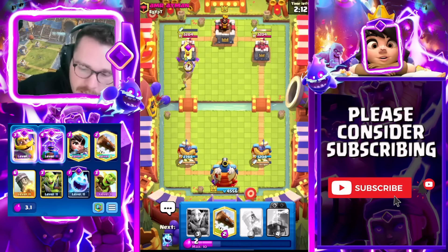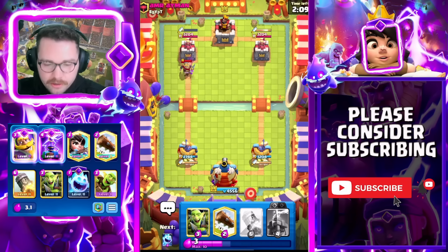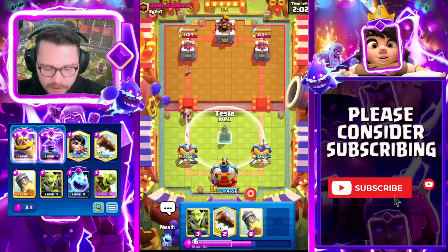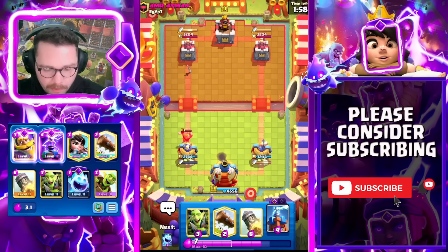I'm going to try to get my King Tower activated — go like this, then like this, and this should activate King Tower. King Tower is really helpful against Mega Knight — you can usually play two low-health troops in the middle and pull the Mega Knight to your King Tower. It's also really helpful against Hog Rider. It was worth the little bit of damage we took to go for it.